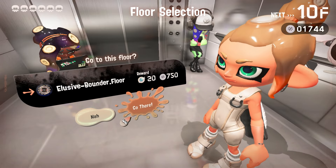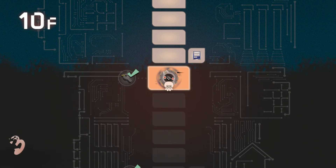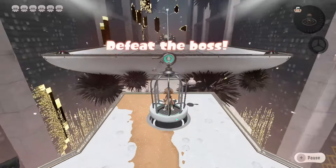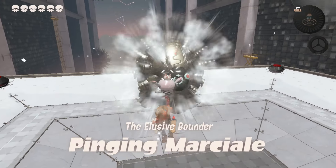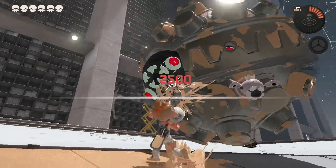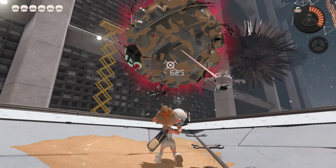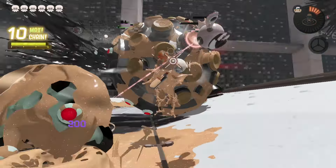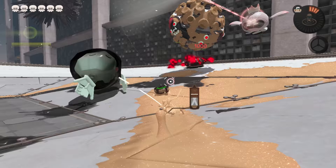So the first ten floors — they're supposed to be the easy floors. I thought they were pretty alright, though some felt a bit monotonous, especially the eight-ball ones. Now time to fight the elusive Bounder. We do have a bit more range so it shouldn't be as bad. I think the strategy here was to push him into one of those bouncy pads and that makes him open up.